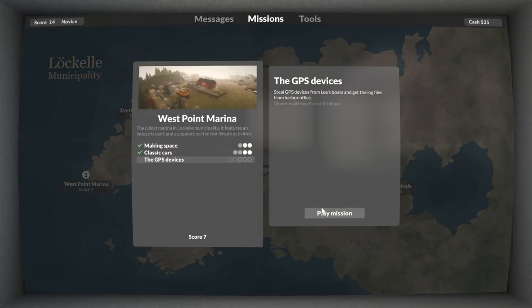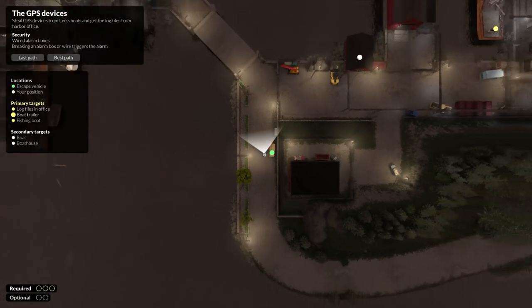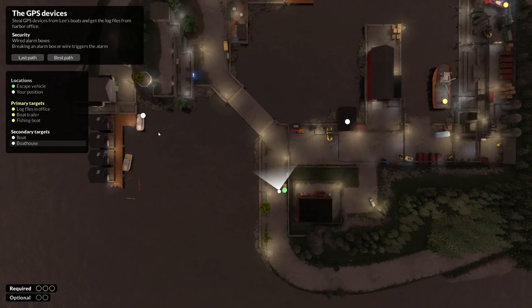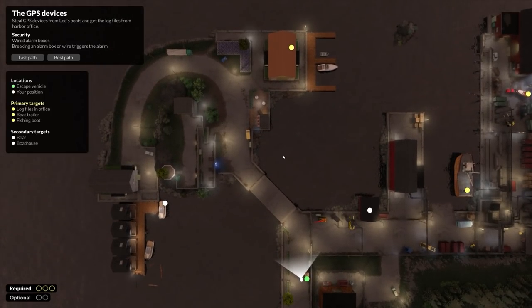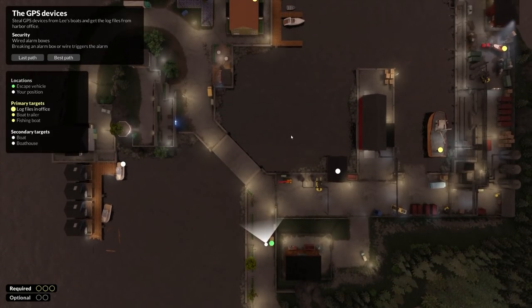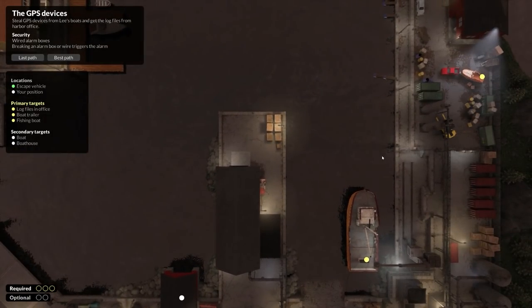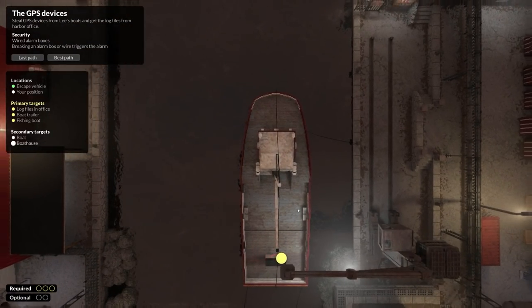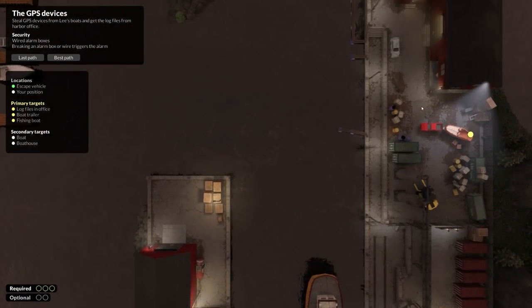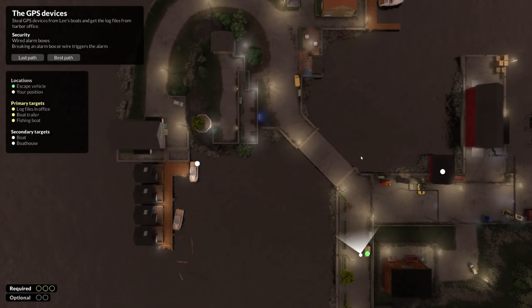Check out the GPS devices mission. There are four GPS devices. We need to get them all to the extraction point. I'm going to do a similar thing like previously - move this boat over here, move this boat over here, and we have three in one area. Then we've got this one and this one to do.